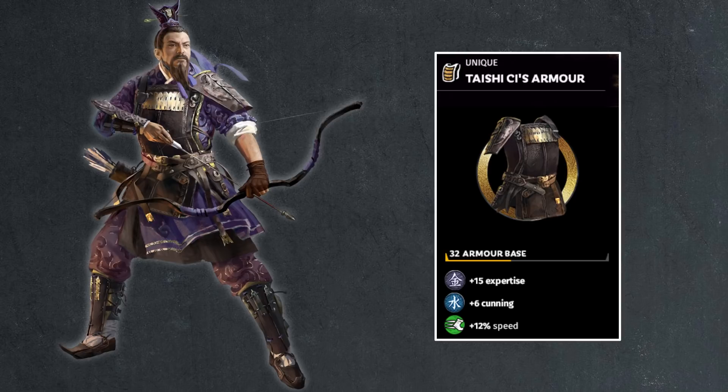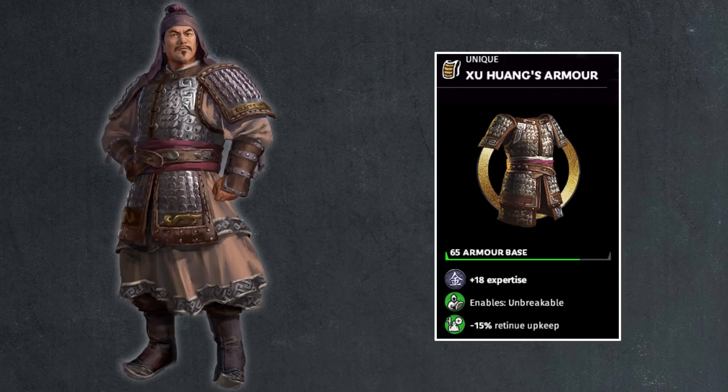Then we have Xu Huang — the brute force of the sentinels, very close to a champion in terms of stats. He gets 65 armor base, very strong, plus 18 points of expertise for more evasion on top of armor. He also gets Unbreakable on his armor, making him very powerful. Keep in mind though, if you're fighting him on the battlefield there's no way to keep him alive — if he's low on resiliency, don't fight him because you have to kill him. He also gets 15% retinue upkeep discount — this is a very nice armor set.